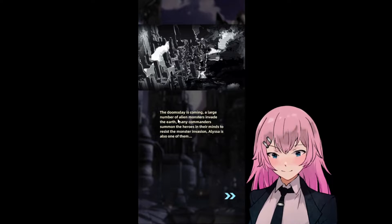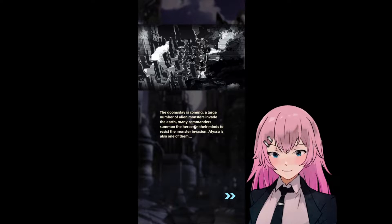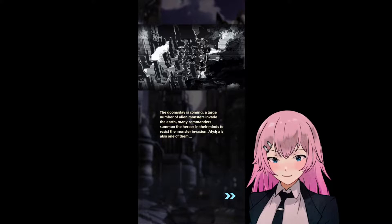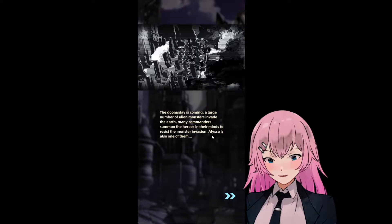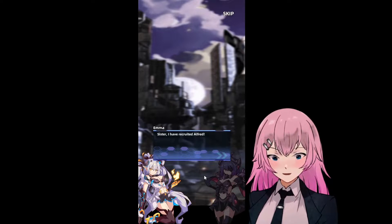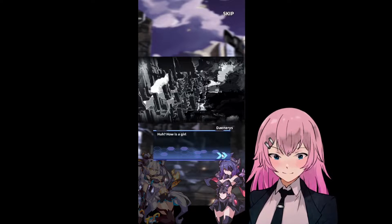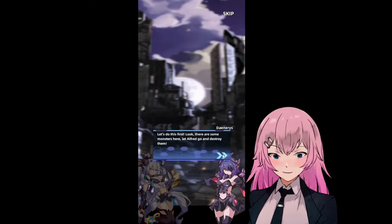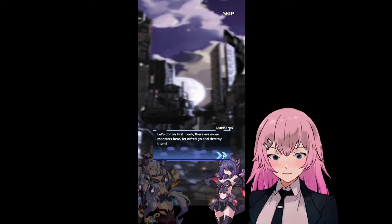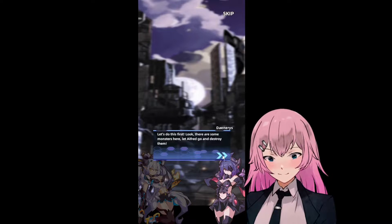The doomsday is coming — a large number of alien monsters invade the earth. Many commanders summon the heroes in their minds to resist the monsters' invasion. Eliza is also one of them. Sister, I have recruited Alfred. Let's do this first — look, there are some monsters here.